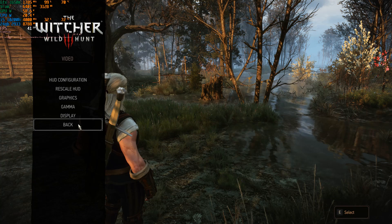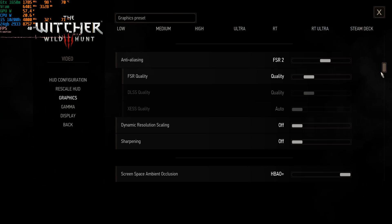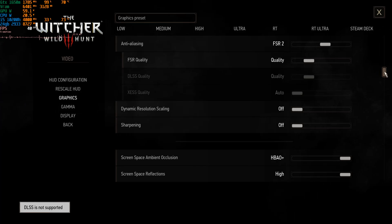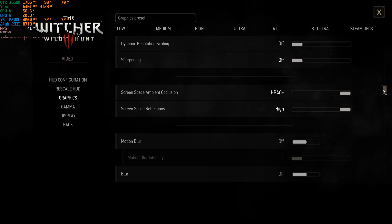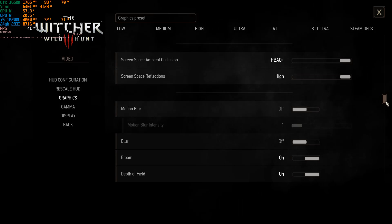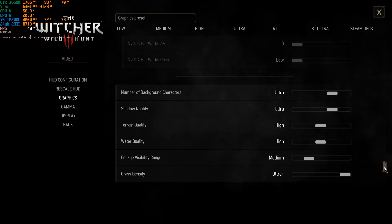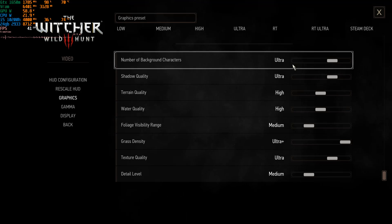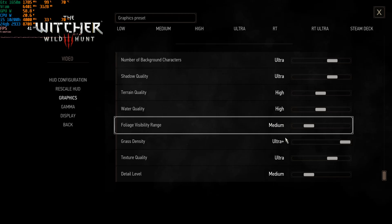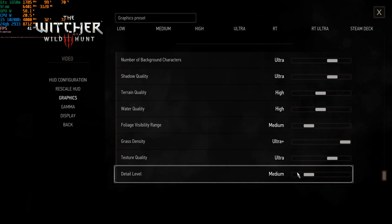Let me show you my settings. I set the game quite high because I'll be using frame generation at these high settings. I'm using FSR 2 on quality — I don't have DLSS available because I haven't installed the mod. Screen space ambient occlusion is on HPAO, screen space reflections are high, motion blur off, most effects are on except blur. I've got a combination of ultra on characters, shadow quality high, terrain quality high, water quality medium, foliage ultra, plus grass because it looks insane.